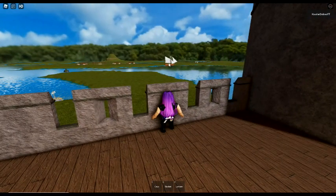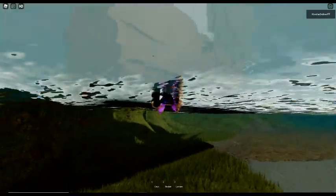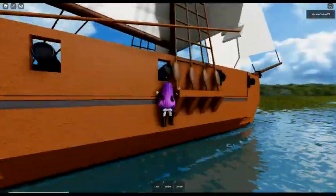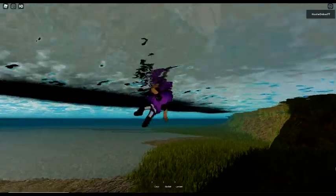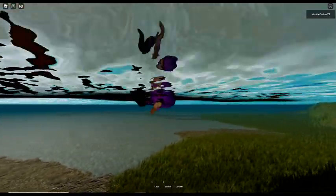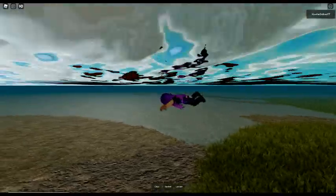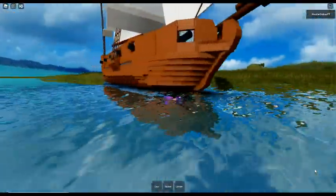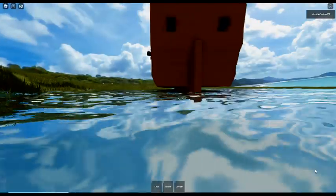We're going to go back and look at that ship. Here we are at the ship now - question is, can I get on it? I can't see how - how do I get up? Can I get into the ship? I can get underneath it, but I don't think I can board it. I really wanted to go on it too. Well, there is a ship.